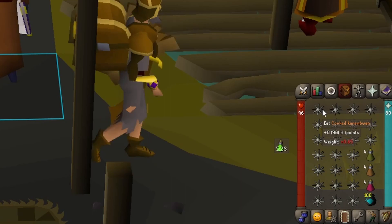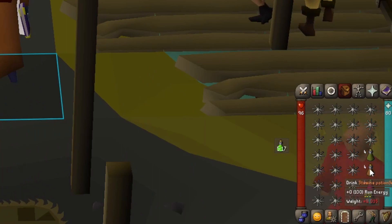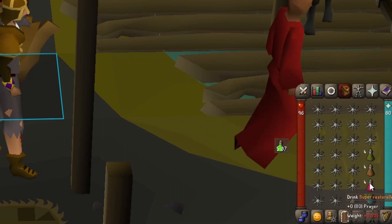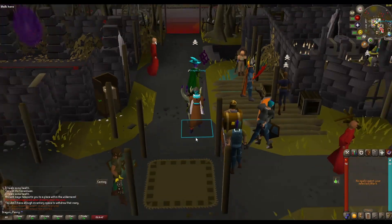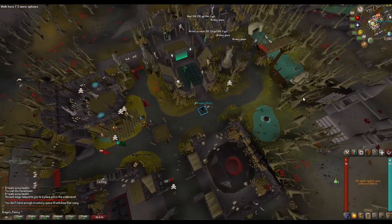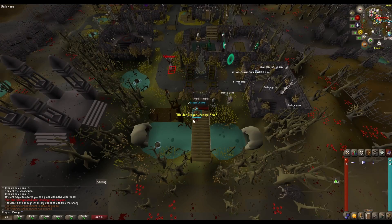In my inventory I'm bringing some food, an Antidote++ because you get poisoned, a Stamina pot because you have to run around a lot, a Super Restore to restore my prayers, and Blighted Ancient Ice Sack to cast Ice Blitz — that's the spell I'll be using today.